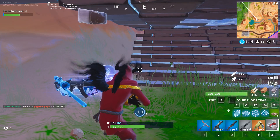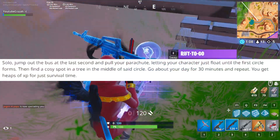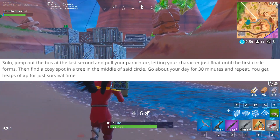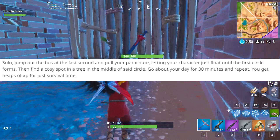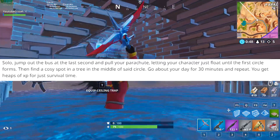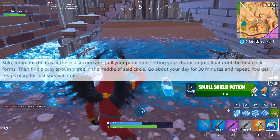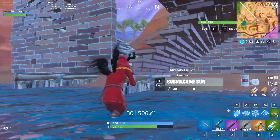Now, I don't condone this, but if you're desperate for XP, a fellow redditor pointed out that in solos you can jump out of the bus at the last second, pull your parachute, and let your character drift until the first circle forms. Find a cozy spot in a tree in the middle of the circle and go about your day for roughly 30 minutes while the game plays out, then repeat. You get heaps of XP just for survival time. Survival time is more important than kills.